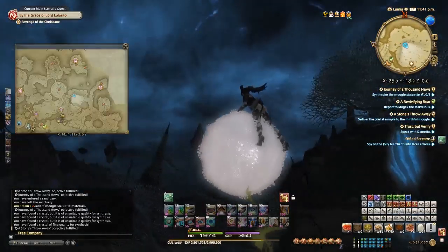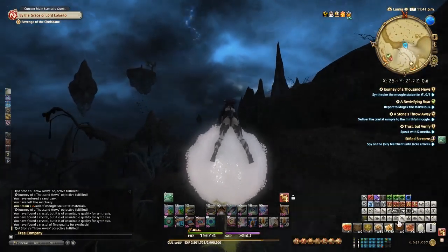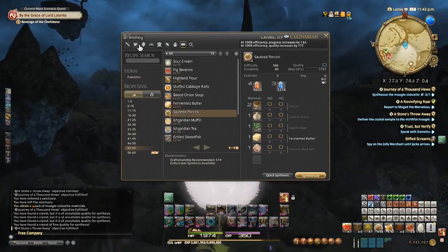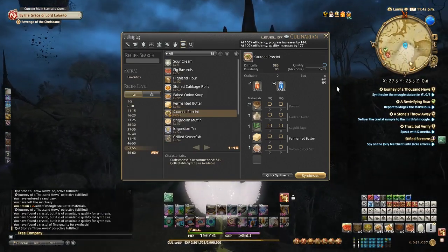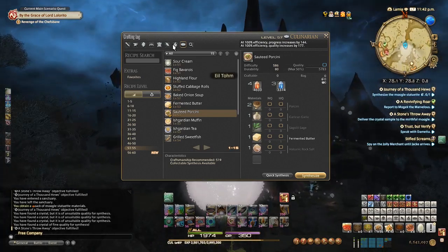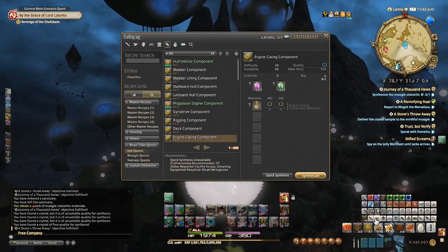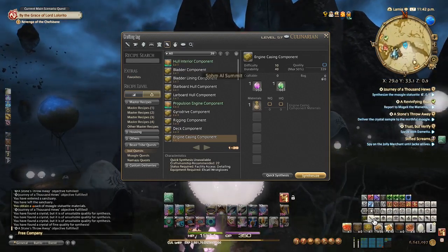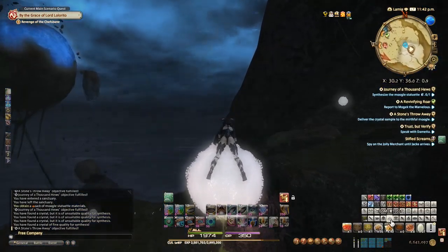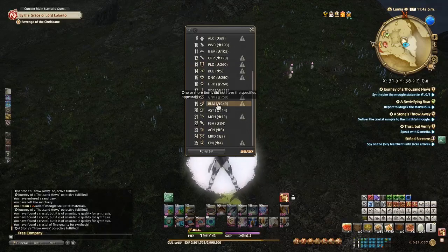If you're leveling all crafters, I recommend setting up a hotbar like I did, switching between all crafters and gatherers. The crafting log order has no obvious rhyme or reason, so I set up my hotbar in the same orientation to help navigate it faster. If you don't want an extra hotbar, set up a hotkey to open your gear sets and double-click to switch jobs.